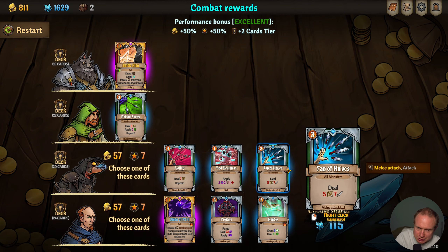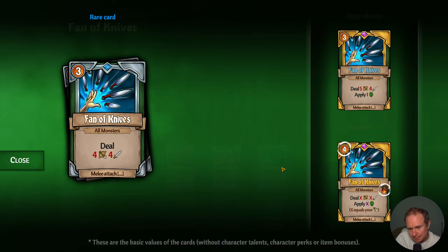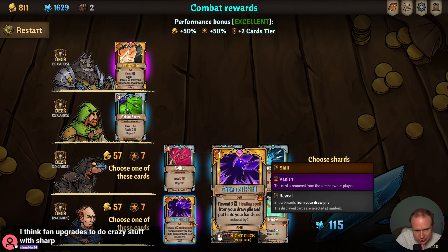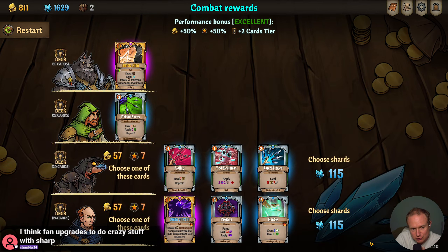Fan of Knives — to all monsters, deal that. That is interesting. Fine Weakness becomes free when upgraded — that's what I was wondering. I don't care that much for the vision though. Fan of Knives gets more expensive. Renew is really interesting — and Omen of Peril, reveal three. Fan upgrades do crazy things with sharpness: deal X damage and apply X poison where X equals your sharpness, but you only get to do it once. That is very interesting. I don't know that we're gonna have the sharp buff option — we still haven't found it.